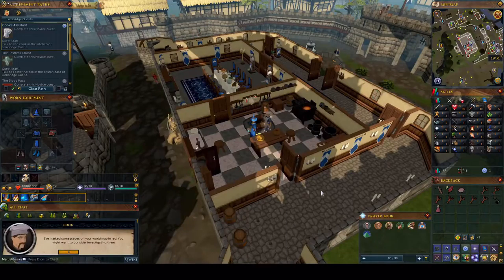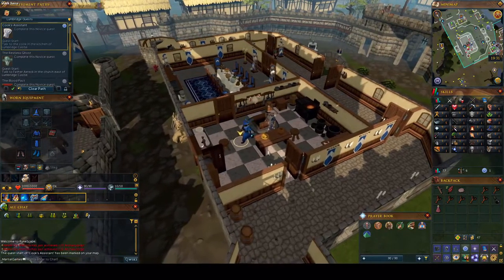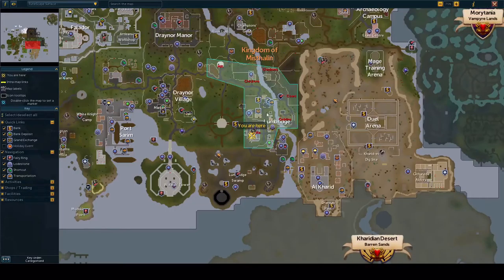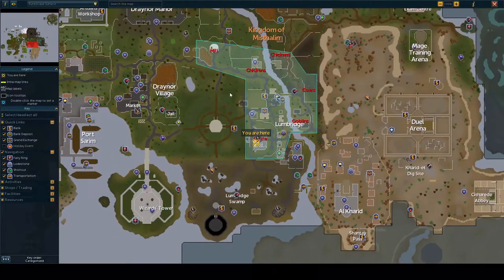What we need to do is find three pieces of cooking materials: super fine flour, a large egg, and great milk. I'm going to show you where each location is on the map, cut the video, run there, and then meet you back here in the Chef's Castle once I have all three.